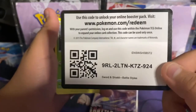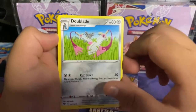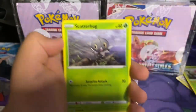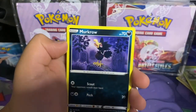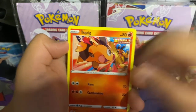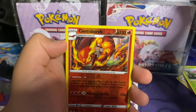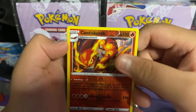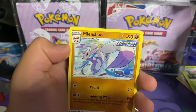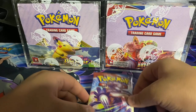Next we have a Urshifu pack — single strike, right? Yeah. Here's the code: psychic energy, Crawdaunt, Dual Blade Cacturne, Scatterbug, Cubone, Murkrow, Tepig single strike. Ooh, reverse holo Centiskorch — I think this is the first time we've seen Centiskorch — and last but not least a Mienshao rapid strike! Ooh!